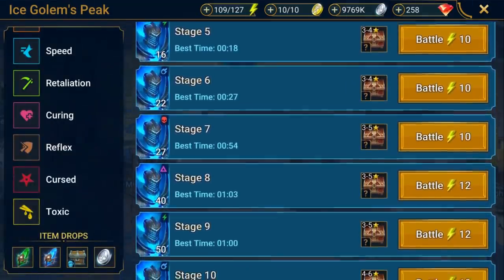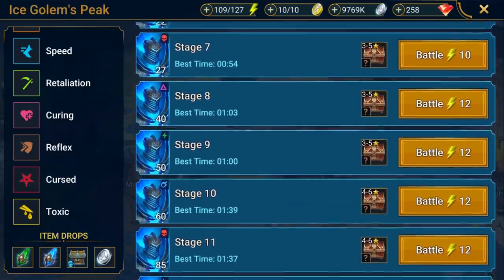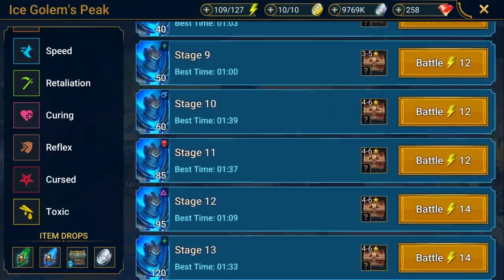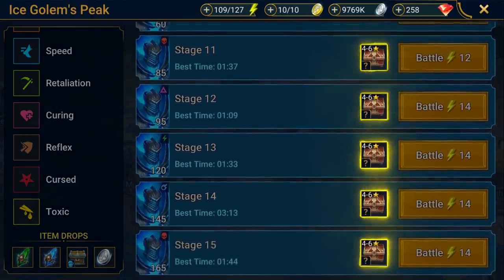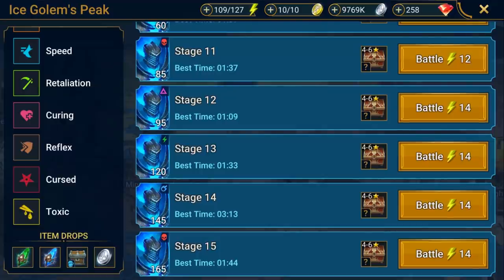But that's not a bad thing. As the stages get harder, they'll also start dropping better artifacts. See the chest icon next to the Battle button? It shows the minimum and maximum rank of artifacts that drop from that stage. It doesn't show you the exact drop probabilities, but in general, you'll have higher chances of finding a high-rank artifact the further you go through the dungeon's stages.